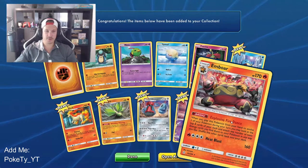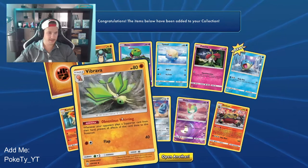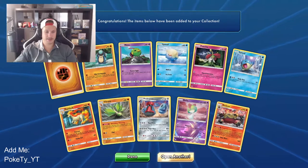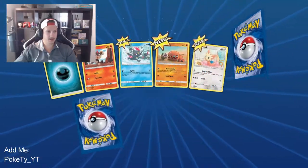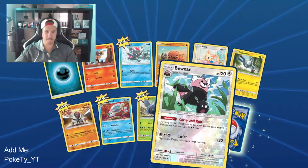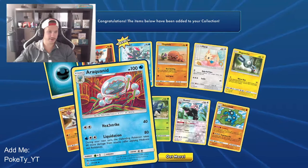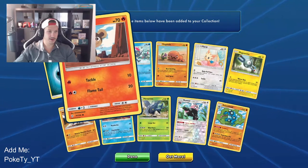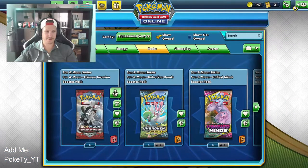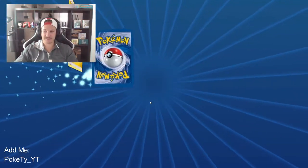And a regular rare Emboar. Rapidash — that's actually a sick-looking card. And a Spheal as my other new one. Opening up another — oh, we got two! The first one is a reverse holo B-rare, and the Seismitoad regular rare. We got Heracross, Ariados, Throh — they're all new because I haven't opened these packs on TCG yet.